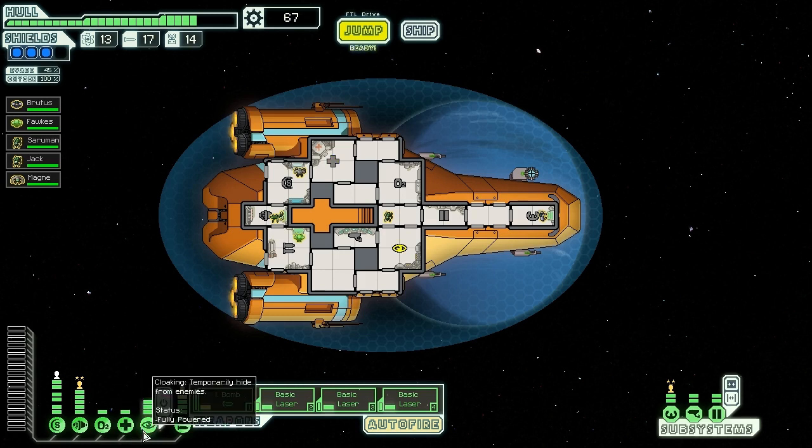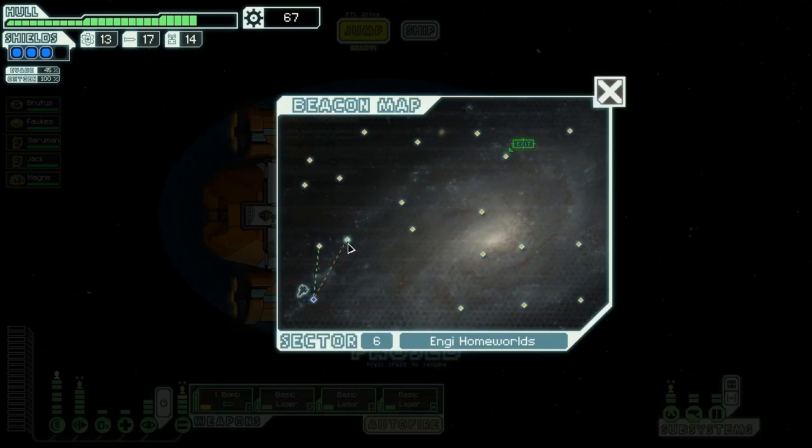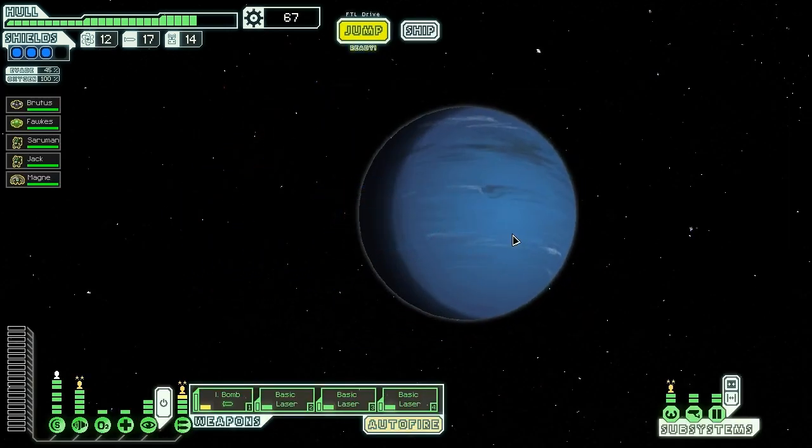We now have a stealth system, we have a fairly powerful ship so far, and we're ready to wreak some more havoc. We're in the Kestrel Type B of course, explaining our orange and blue treble.